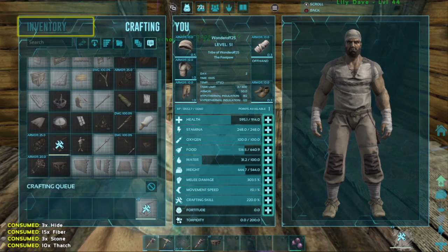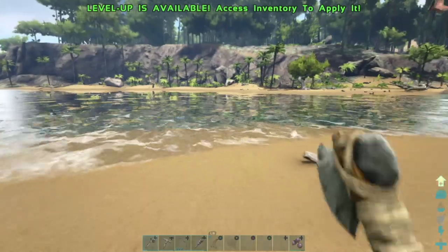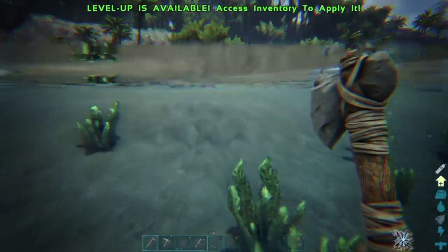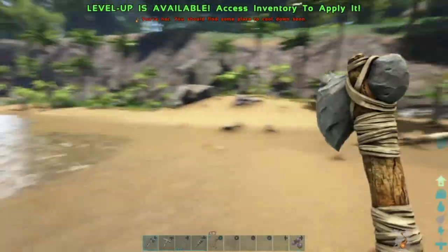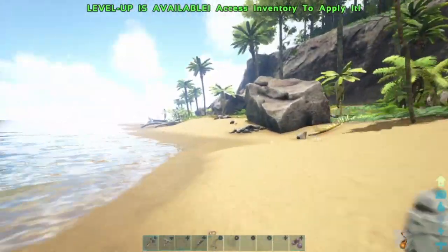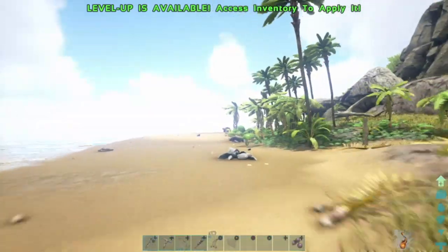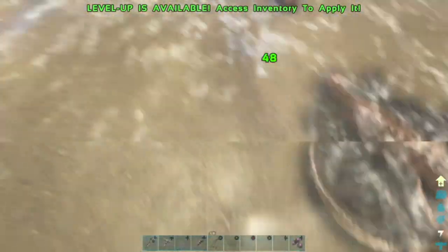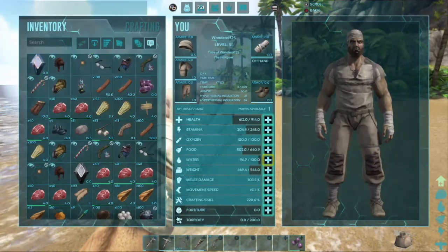We need bolas — two bolas. We're going to go over on foot. Oh no — stingray! Now we know not to cross this water anymore since there's a stingray here. Once we tame a pterodactyl, I want you to comment down what you want the pterodactyl's name to be. I'm over-encumbered — let's keep moving and then we'll quickly tame this pterodactyl, and then we'll finish the video.